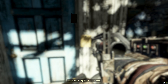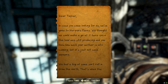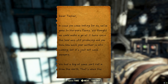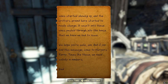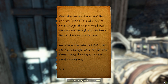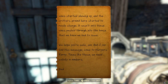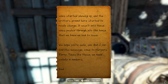Reading the note: "Dear Tucker, in case you come looking for us, we've gone to Harper's Ferry. We thought we could make a go of it here since the land was still producing, and you know how much your mother is into canning. But it's just not safe anymore. We had a fog of some sort roll in from the north. That's when the vines started showing up, and the critters around here started to really change. It wasn't until those vines pushed through the house that we knew we had to leave. We hope you're safe, son. And if you find this message, come to Harper's Ferry. Times like these, we need safety in numbers. Dad."